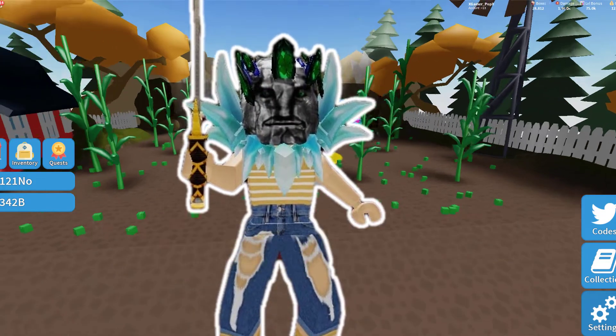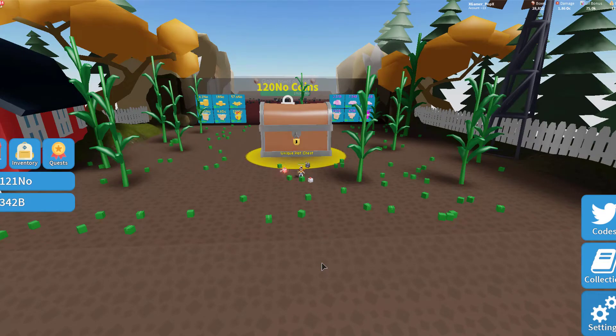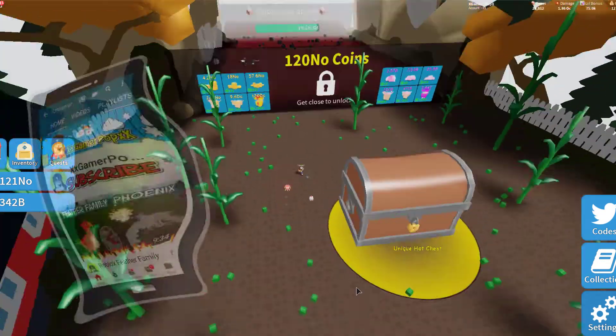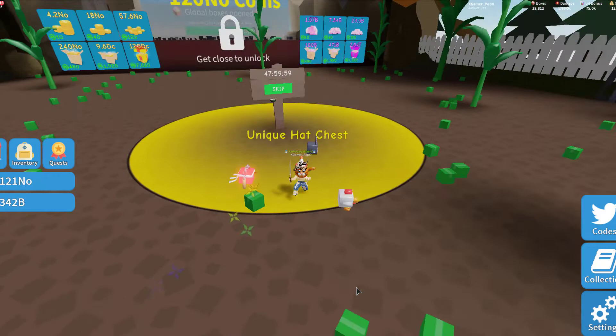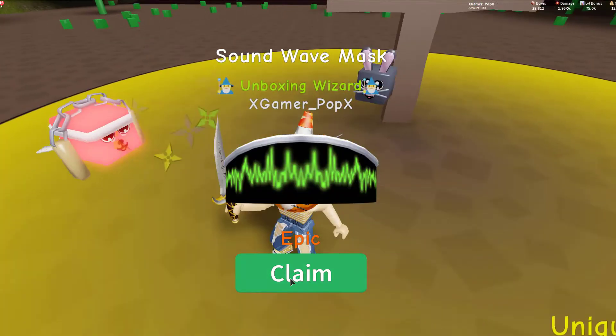Hey guys, it's GamePop and today we're in Unboxing Simulator. Something really fun has come out - it is the new crystal area. I'm going to quickly open my unique hat chest and I got a Sound Wave mask.